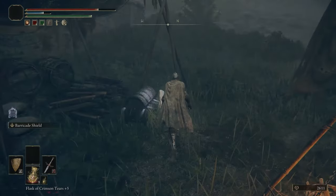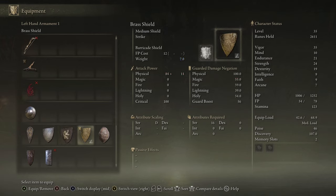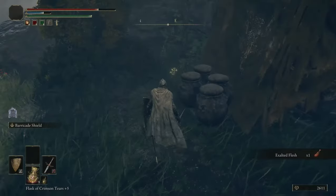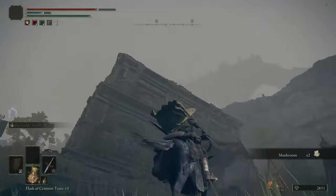Let's grab the beast crest heater shield. It has five less guard boost but weighs quite a few fewer pounds — good if you're into that kind of thing. But my goal is absolutely to maximize the guard boost over everything.